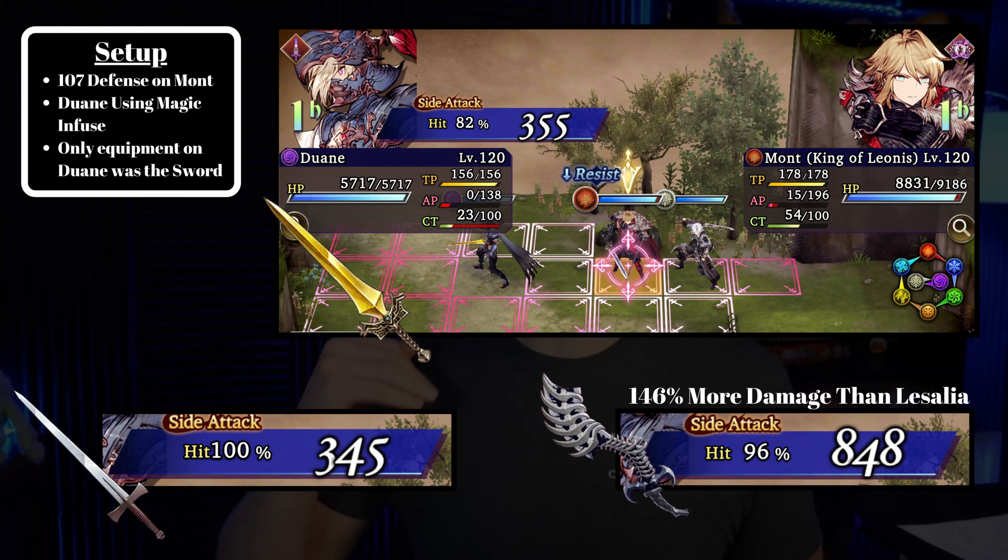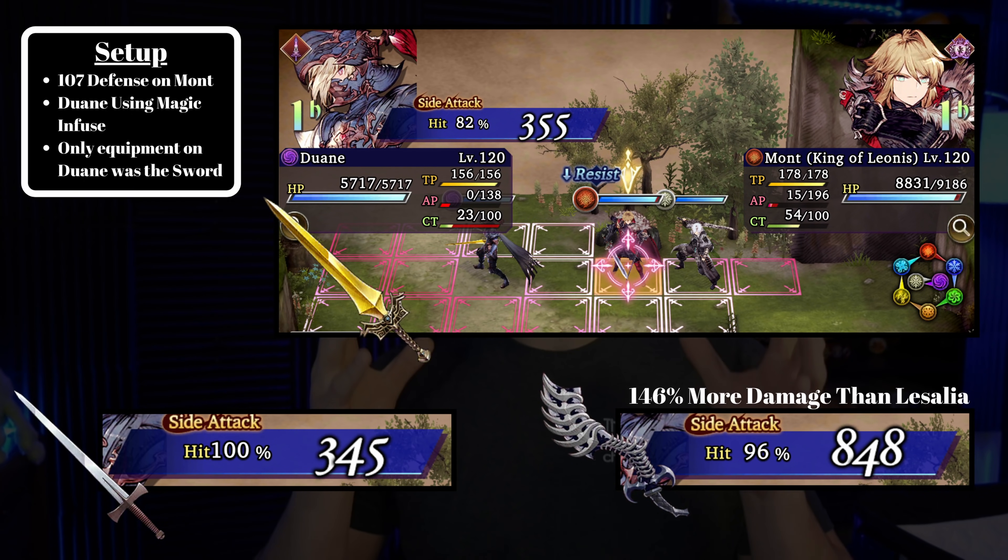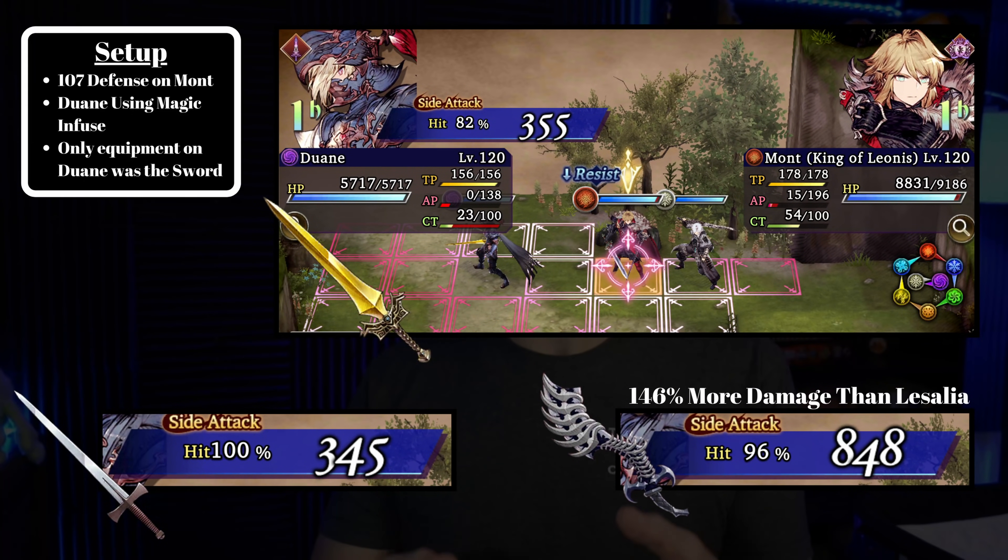This time I went full-on defense with King Mott — I gave him as much defense as I could manage. He has 107 defense when getting attacked by Dwayne here. I accomplished that by giving him the best defense Esper, vision card, gear, and then Thancred's Heart of Stone buff for even more — 107 defense. With the Nagnarok, Dwayne was only doing 355 damage. With the Lazalia sword, which I think is very comparable, it drops by 10 to 345.